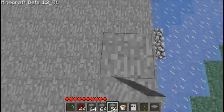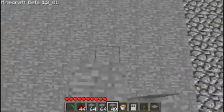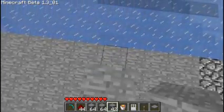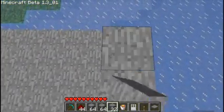You're going to want to have a load of blocks to build it, a bucket of lava, an iron door, a lever, a pressure pad, and some redstone dust.